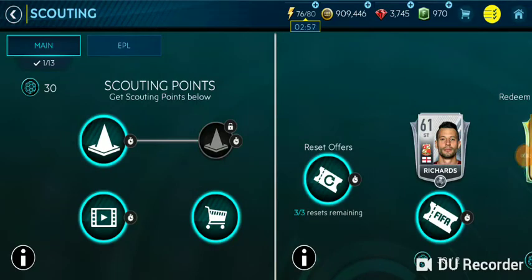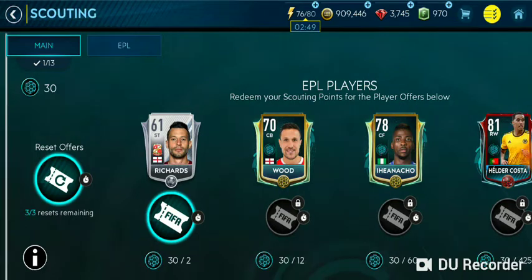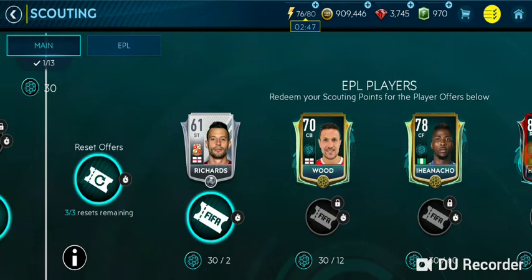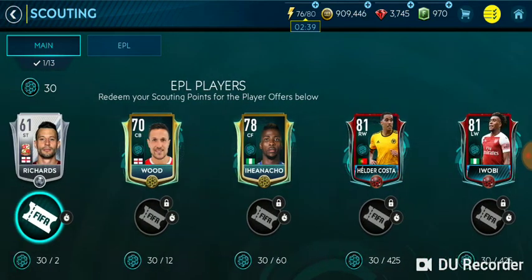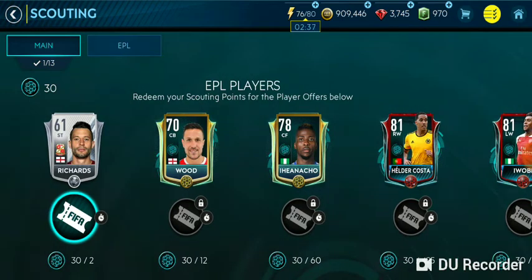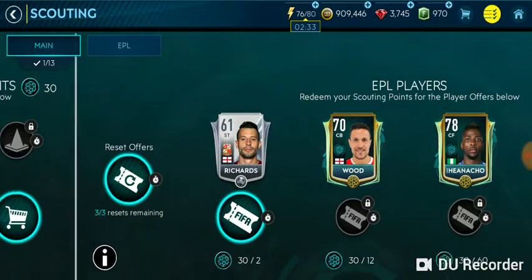Welcome to the channel guys. EA has dropped a new scouting event today, so let's check it out. When I logged into the game, only EPL was available, so I chose the EPL. As you can see, there are five players available, and you can get these players by using scouting points.